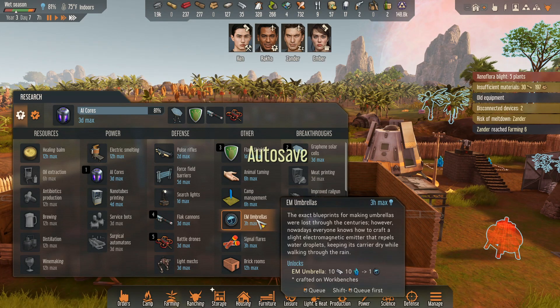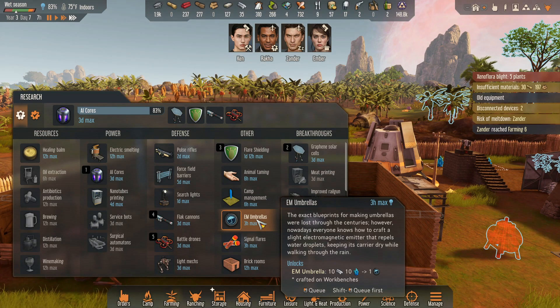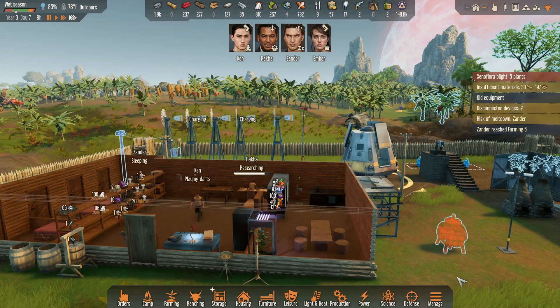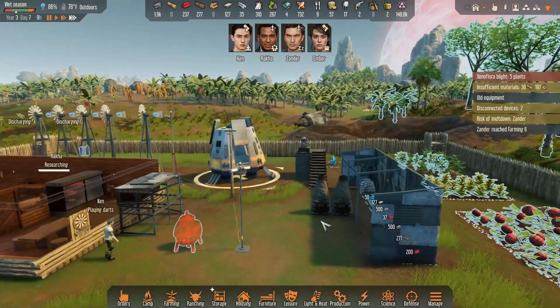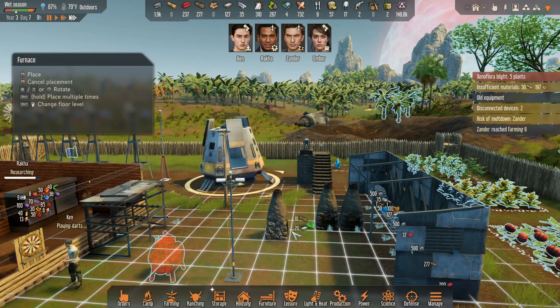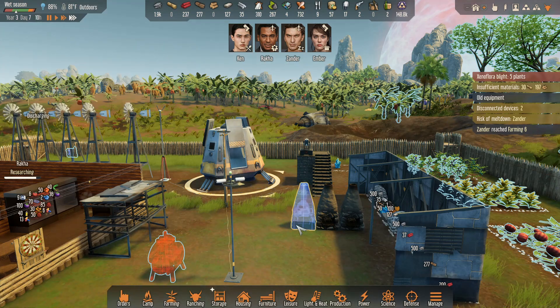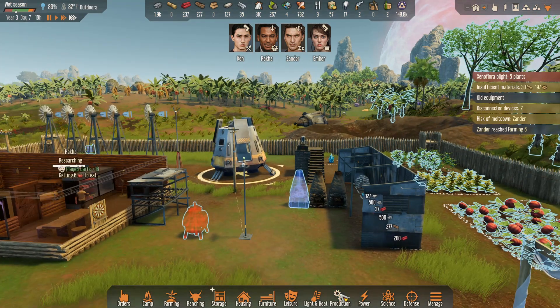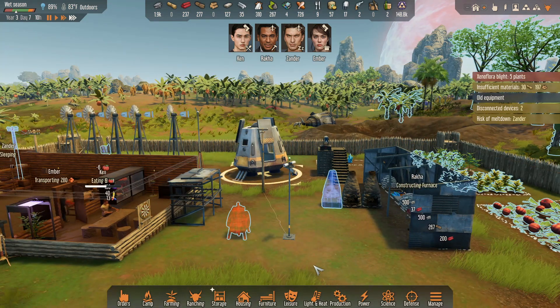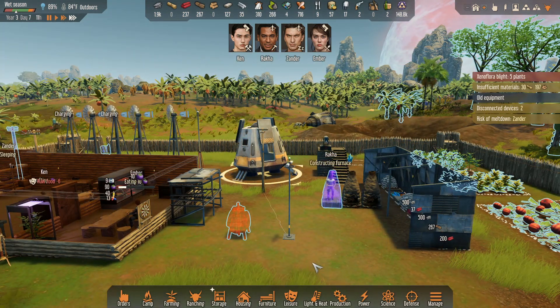What's EM umbrellas? The exact blueprints for making umbrellas were lost through the centuries. However, nowadays everyone knows how to craft a slight electromagnetic emitter that repels water droplets. So I'm thinking we need to make more of these things. We'll start with one, because they're barely managing to do anything.